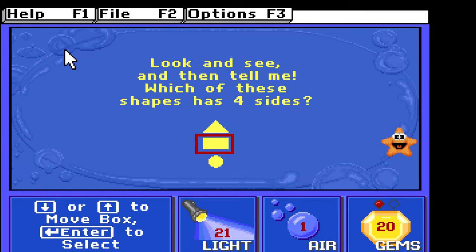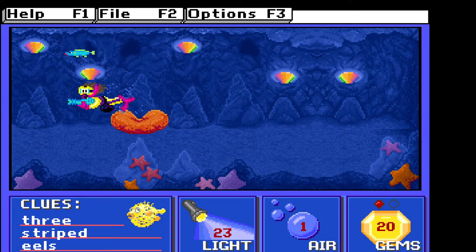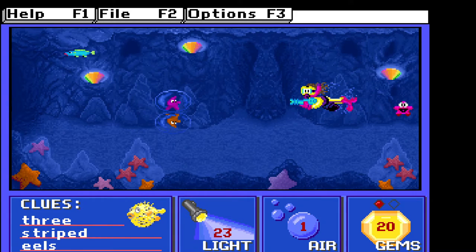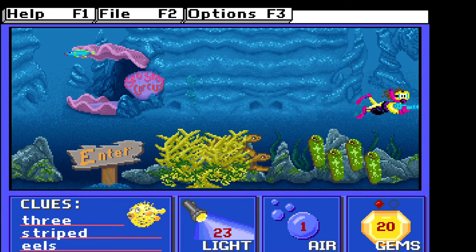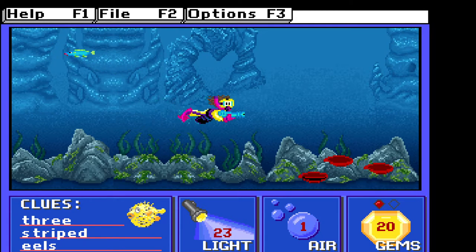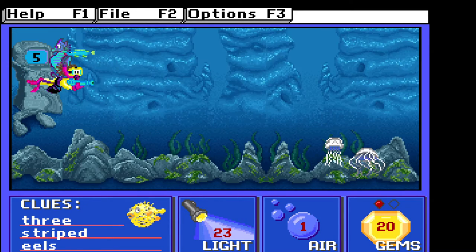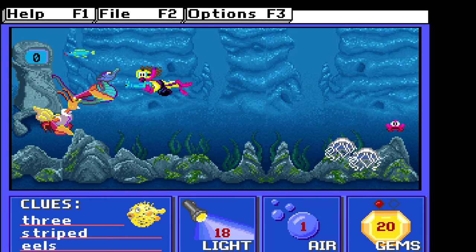We'll catch him — which has four sides. I'm low on air, so I'll go get more air. It's like an underwater gas station. You give light, you get air. Should be just around the corner — right here. Five is the number of lights you gotta use. Just keep hitting enter. You tell the crab to fill it up, you get ten air.